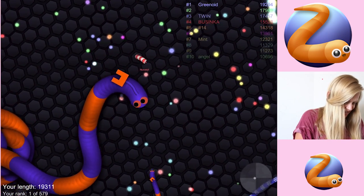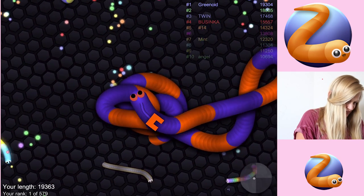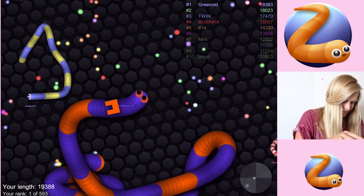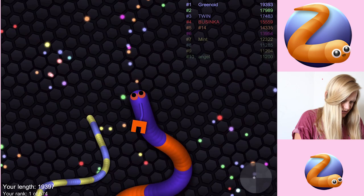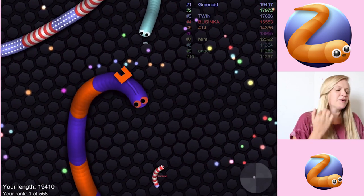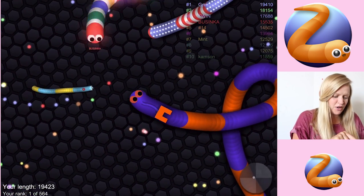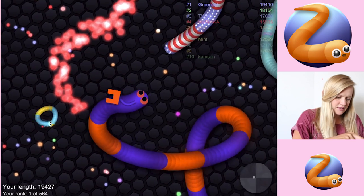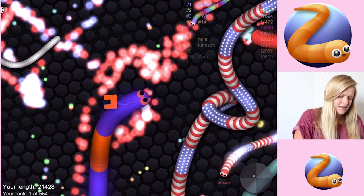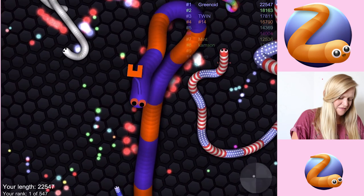Let's get to 20,000. I need to get a bit bigger. I'm kind of all swelled up - it's quite dangerous. Something small can come and circle me. Come on, 20,000. Oh my goodness, I'm getting nervous. Let's stay away from - don't you! Yes, yes, yes, yes, yes, yes. Come on, don't hit into anyone. 22,000 - look at that! This is a PB for me!